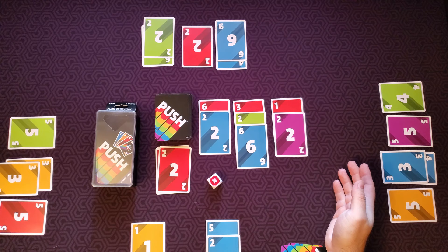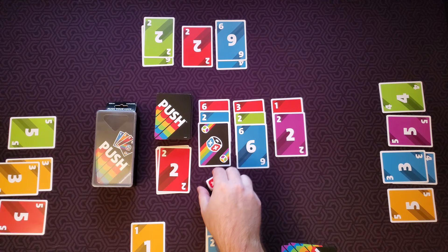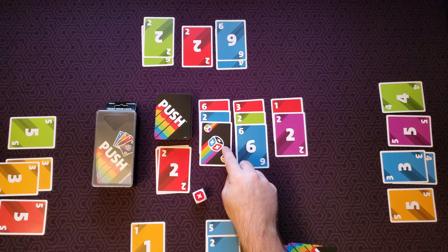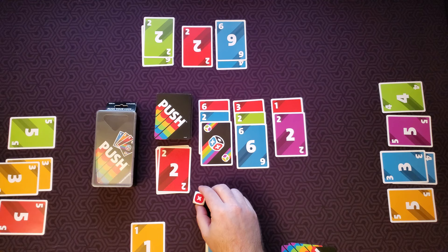There are also two specialty cards. These are the roll cards. Roll cards go on any of the stacks as well, but two roll cards can never be on the same stack, just like numbers and colors. If a player gets a stack of cards that has a roll card, they add the cards to their bench in front of them, and then they have to roll the dice and lose any cards from that color.